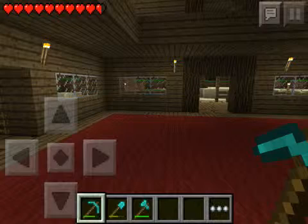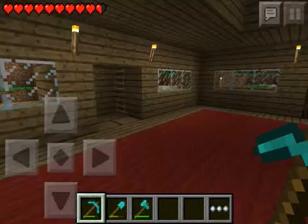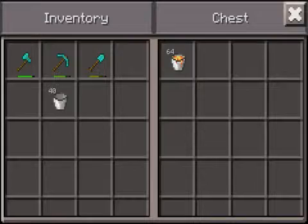So let's get started with the glitch. You just want to open the chest on the host. On the host, you're going to want to take all of the items out.